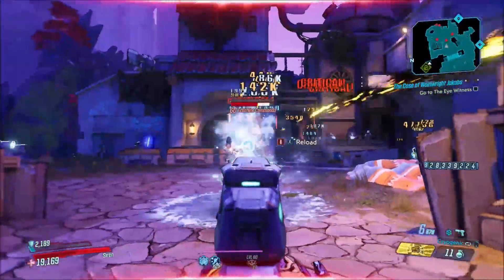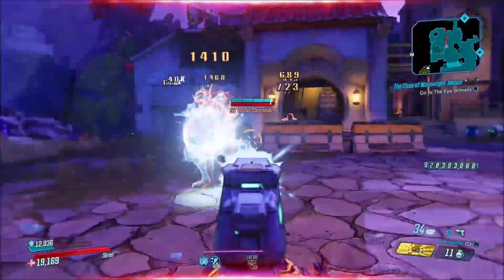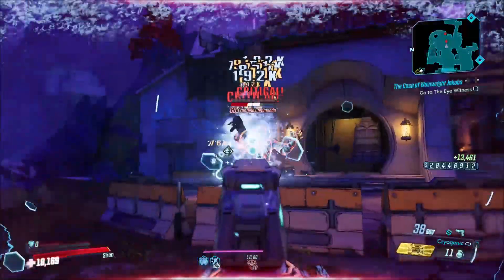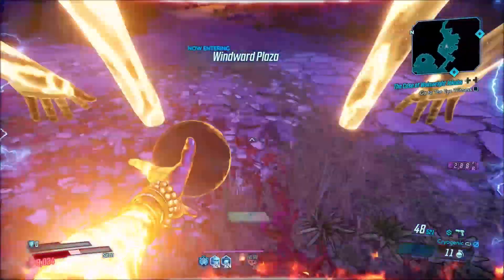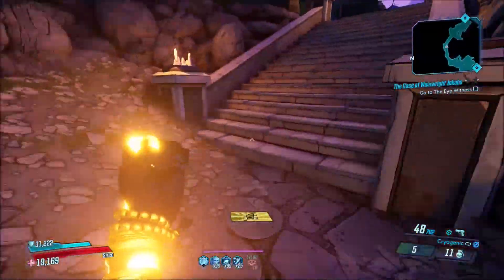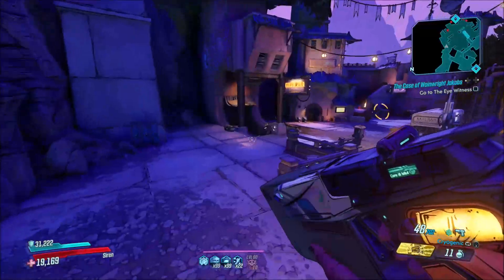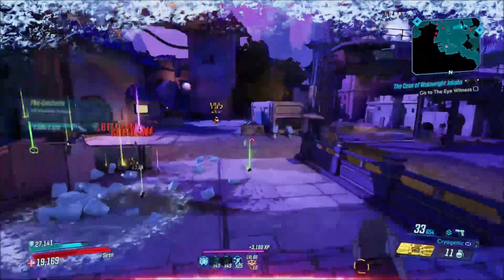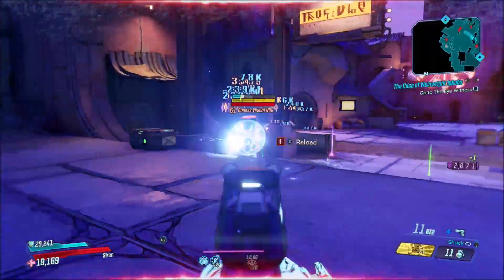The Beacon is pretty similar to the Hellshock legendary Maliwan pistol in how it looks and how it fires. The Hellshock is locked into fire and shock elements, but this one you can get in any combination of elements you want. The Nova deals really good damage, and each time you reload you get that Nova of whatever element you're using. This pistol just shreds — it does really good damage on pretty much any character, whether it's Amara, Flak, Zane, or Moze. It's one of the underrated ones that I don't see too many people talking about.